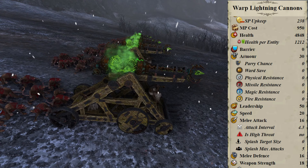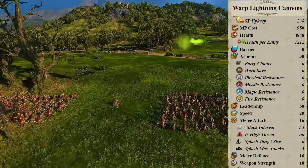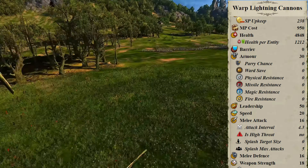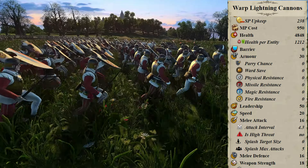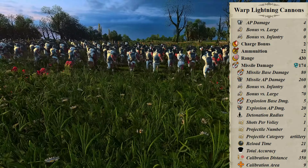Here we have 4 cannons on Ultra and 4848 HP spread between the unit for 1212 per model — Skaven numbers, yeah. Armor is 30, leadership is 50, speed is 20. Melee stats are, I've seen worse, but it's also pretty irrelevant, so let's move on. The cannons begin with 22 ammunition.